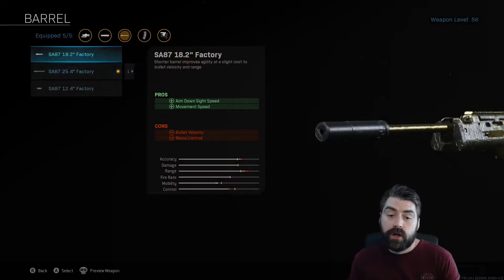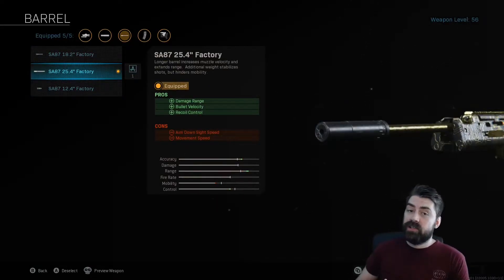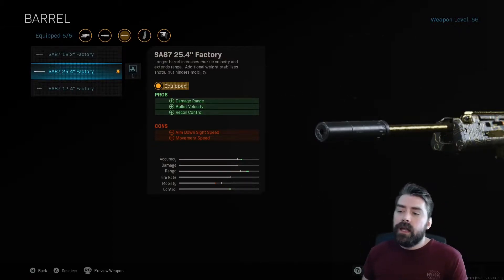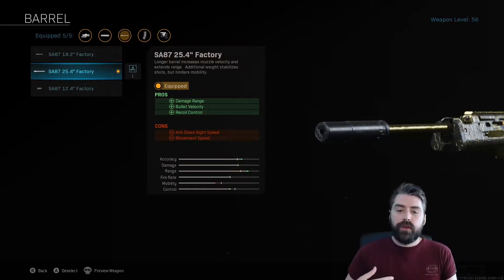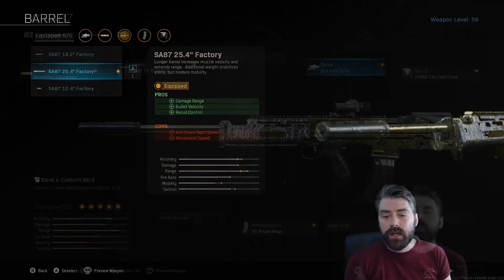The next attachment is the SA87 25.4 factory barrel. The reason we choose this one is because you keep the damage range up again — and I can't stress this enough: if you're going to run this gun, you've got to keep that damage range up because you're going to be trying to catch people in the open, trying to get a flank on people at long range. You do lose aim down sight speed and movement speed, but if that's not the sort of playstyle you need, just run a different gun that's quick to ADS.